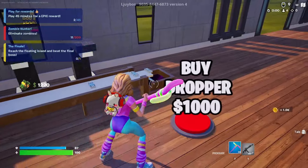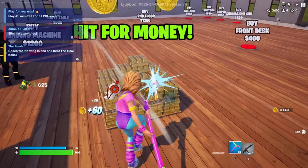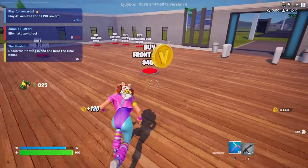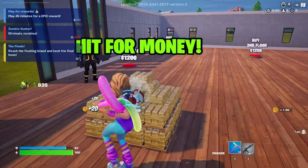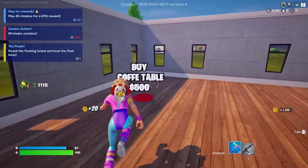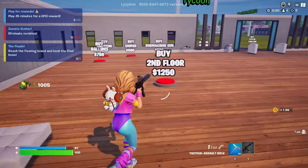Let's buy another dropper. Buy another one. There we go, now we're getting mad money. Let's buy a front desk, get a little greeting going on. We can buy a lounge or something. Let's buy a coffee table. Look at this, this is nice. Very homey.